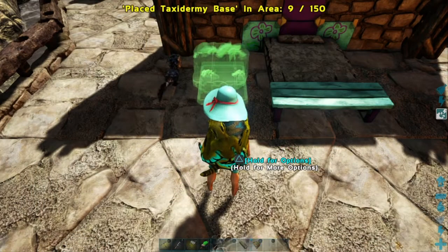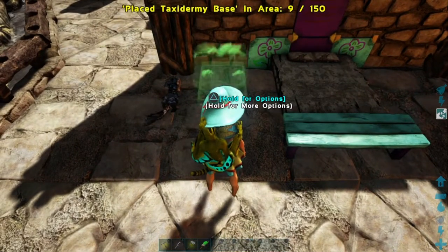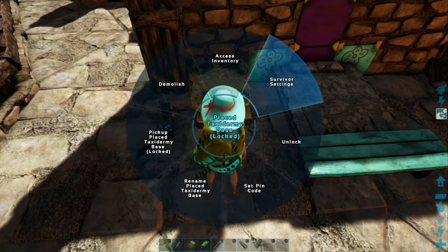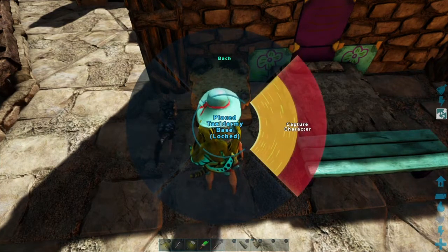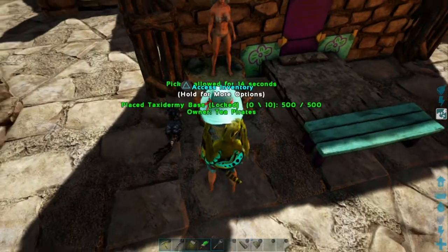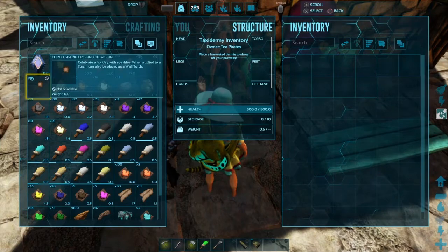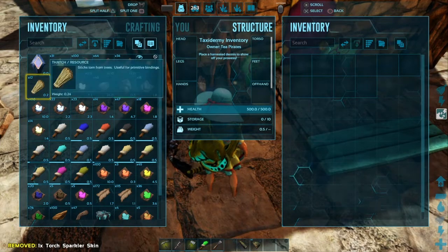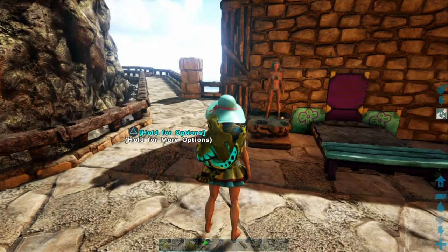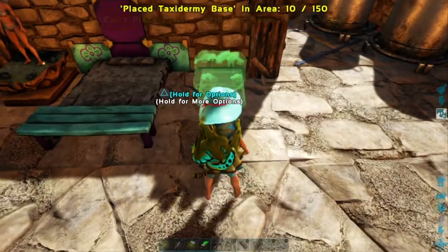For this next step, you're going to need a few taxidermy stands. One on either side of the bed should be good. Once you got it placed, all you need to do is go over and hold the triangle, go over to survivor settings, and then hold down capture character. And there you go, you got a nice little statue. Go ahead and open it up and stick in a torch sparkler skin — it has to be the skin, it can't be the actual sparkler. And there you go, you got a nice little nightlight for your bed. This is a great light source that is absolutely free. Now just repeat the steps on the other side of the bed to make it nice and even.